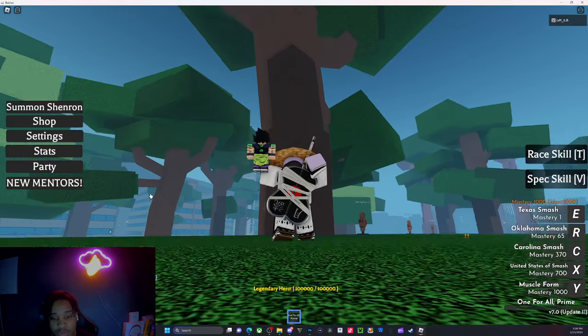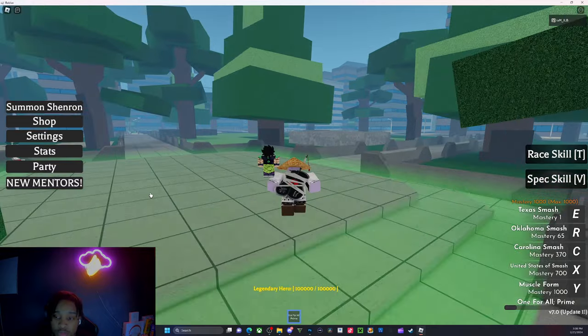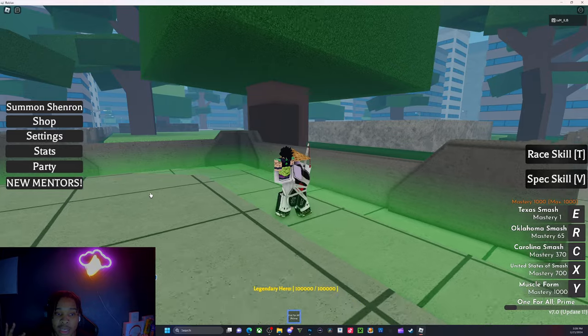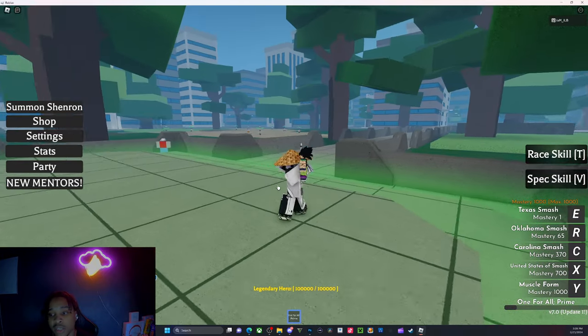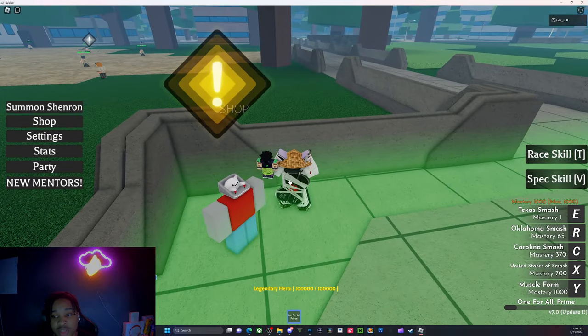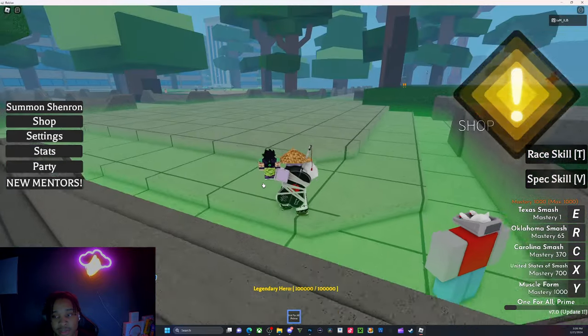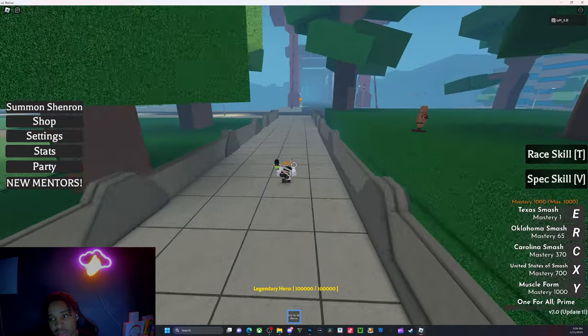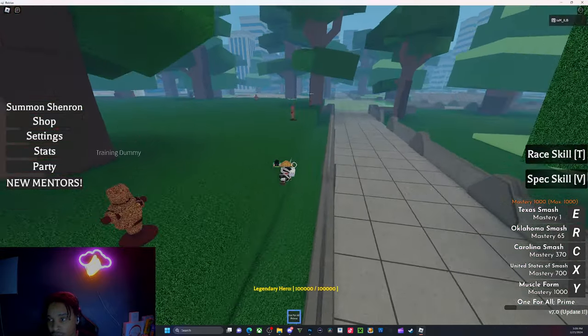First and foremost, they added four abilities within the game: one being Shinra, two being Gojo, three being Sasuke, and four being Kakashi. Kakashi and Sasuke you can obtain from Lucky Arrows — they are rare abilities. So if you're into Naruto, you can go ahead and try to get these abilities.